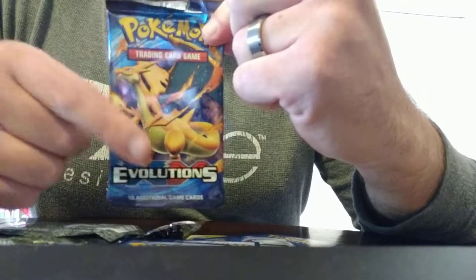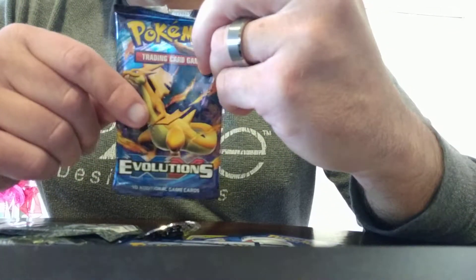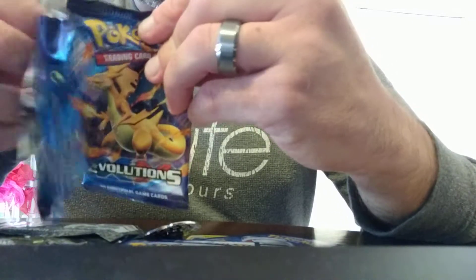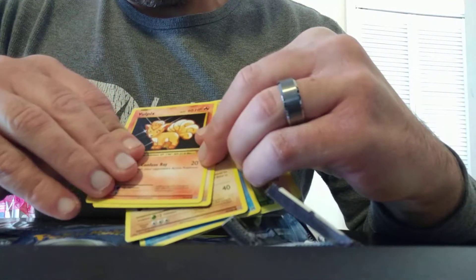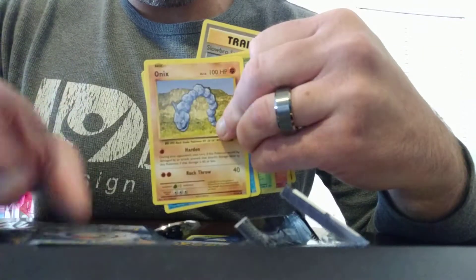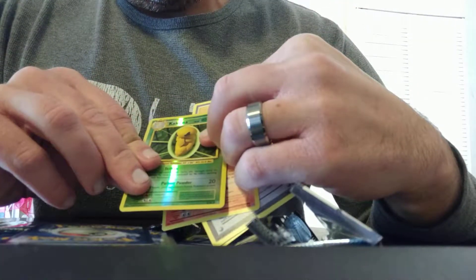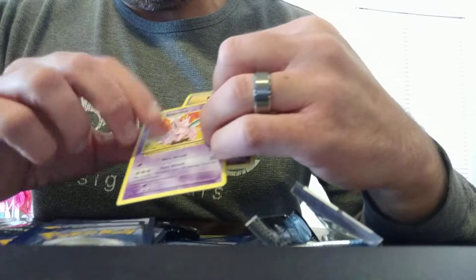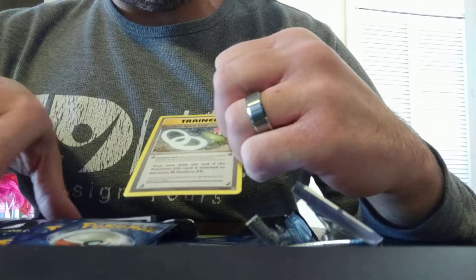Let's hold off on the Burning Shadows and jump right into XY Evolutions. We've said this multiple times — this was our favorite series probably about a year ago, which has now been replaced with Sun and Moon Burning Shadows, so that's why we're putting those on last. Let's open it up — code card, come on, let's get an EX card. Electrabuzz, Vulpix, Sandshrew, Onix, Magikarp, Kakuna foil card, Arcanine rare card, trainer, Nidoran, and then Slowbro Spirit Link.